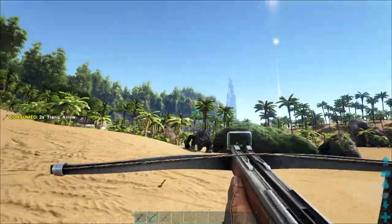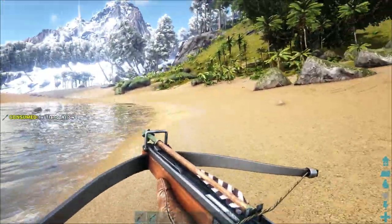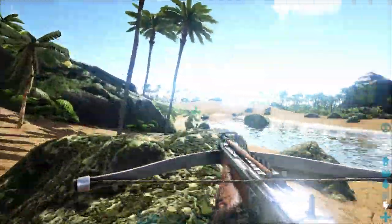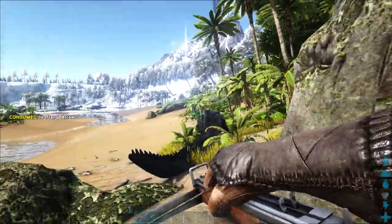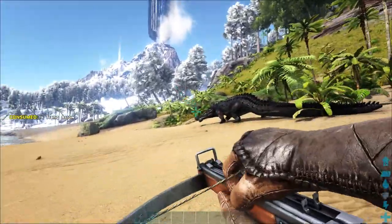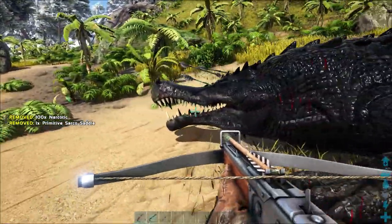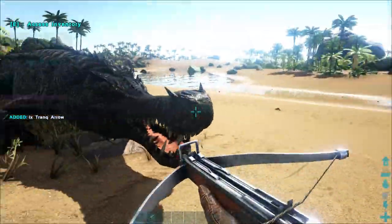And the good thing about being here is this water is literally full of fish, so I've got pretty much an unlimited supply. We have to wait for it to go down. He's going - we've got him on the run. We got him! Level 84, not bad. Quickly whack all the food in there. Give me some of my arrows back. Right, here we go - we've got some arrows back now. There we go, you sleep tight.